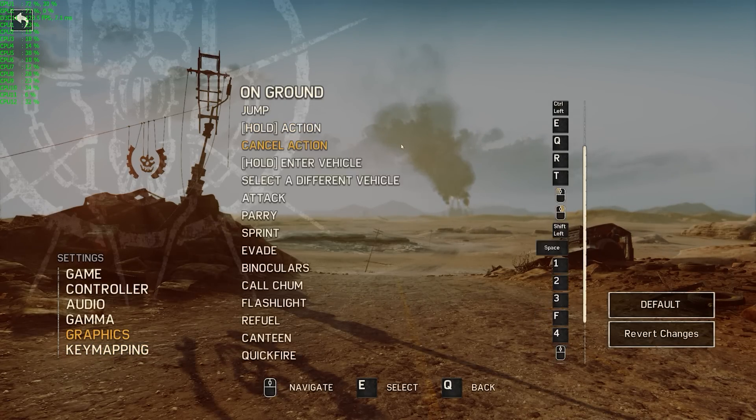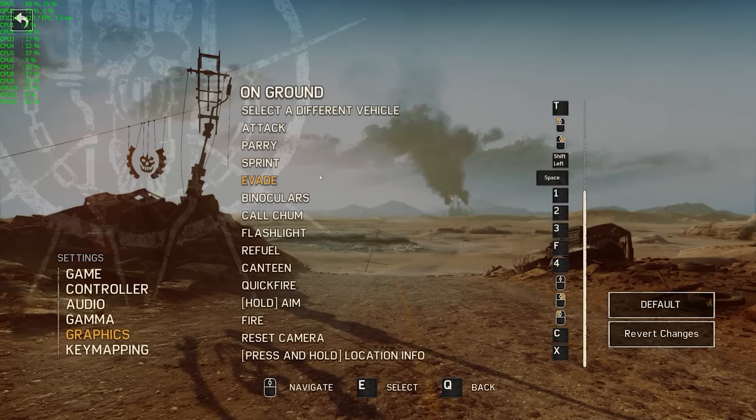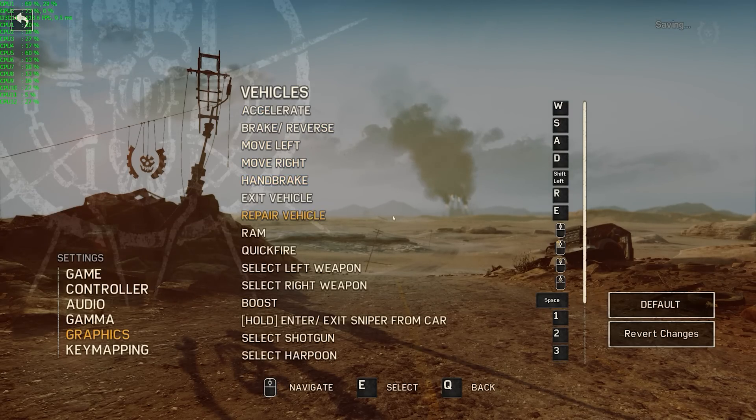Key mapping — not a huge amount to complain about here. It supports multiple mouse buttons, so I was able to bind mouse 4, which is always good. You can even use uncommon keys like comma, full stop, numpad slash, numpad asterisk. It works pretty well. The only thing I'd like to see is alternate key bindings — the ability to select multiple keys for the same action — because in some situations it's nice to have an alternative if your hands are in a particular position. A very minor complaint, but it's my job to nitpick.